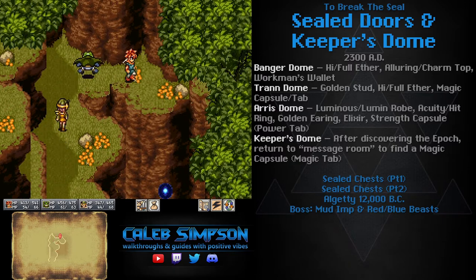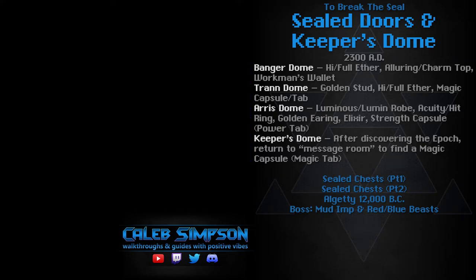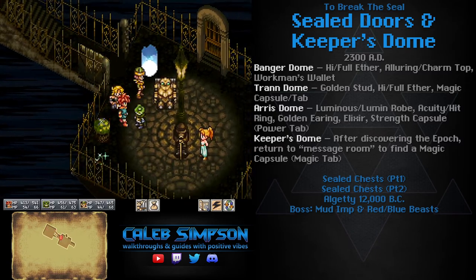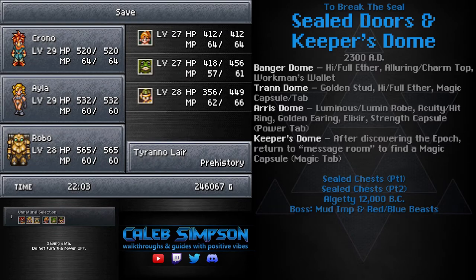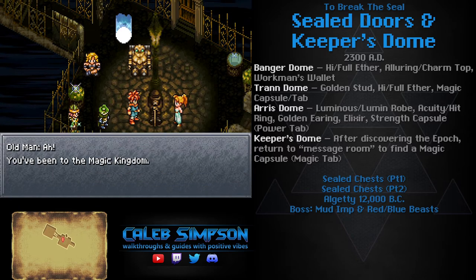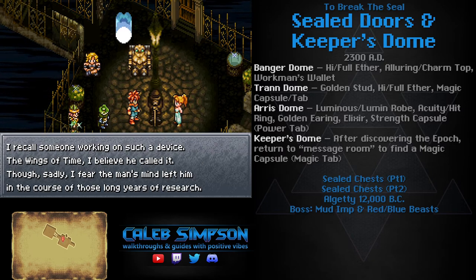Work your way back through Mystic Mountain, go through the gate to return to the End of Time, and you'll find that two of the pillars of light are missing. The reason is that each gate has an entry point and an exit point — it has two ends — except for Protodome, which is the only exception. Because Shala sealed up the gate leading from Tyrano Lair to 12,000 BC, both of those pillars are now missing at the End of Time.